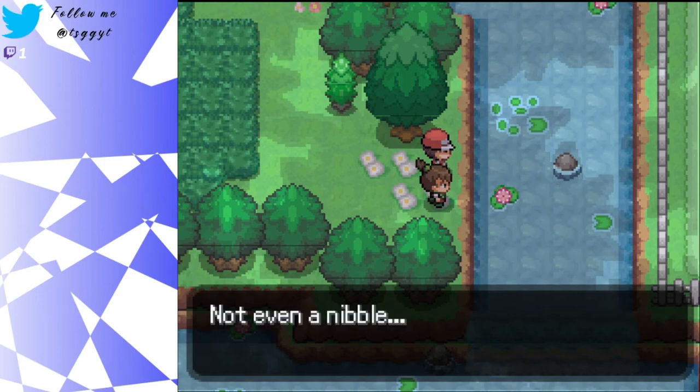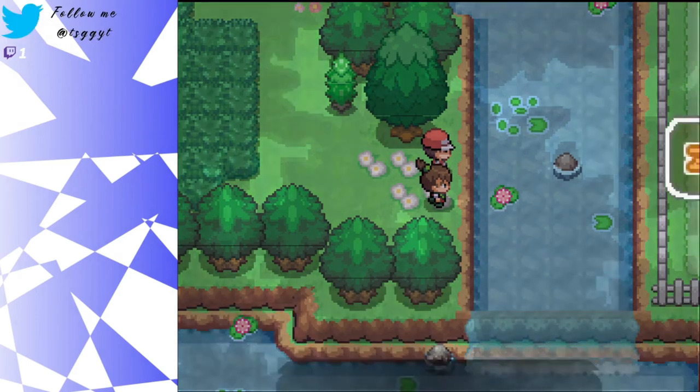That would suck if we do that again. Let me check my bookmarks for the type advantages chart. Does water do anything against steel? Water is actually only good against rock, that's it. Okay, let's try fishing again - come on, come on.